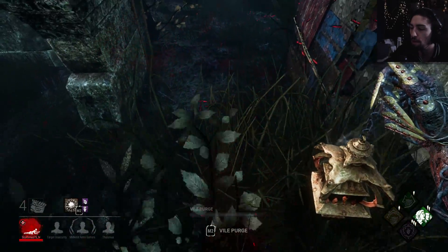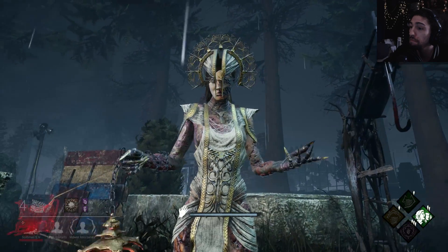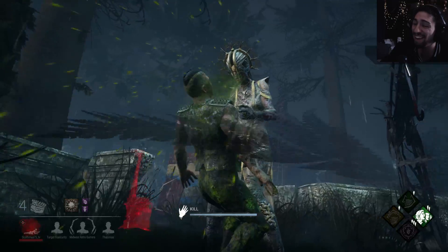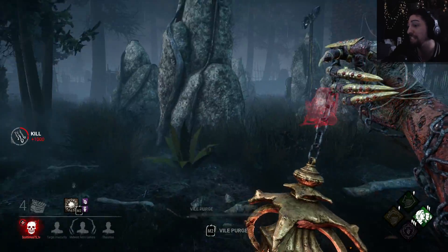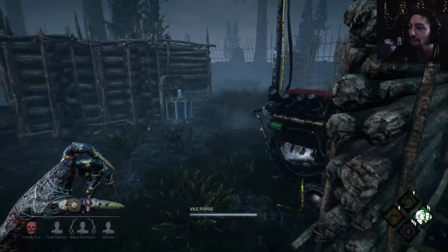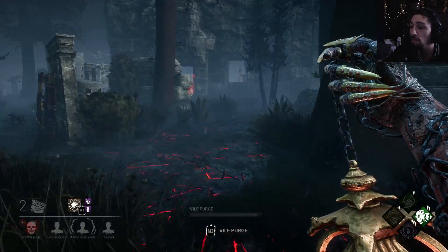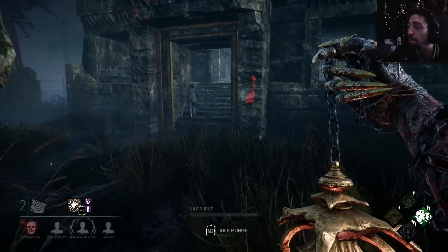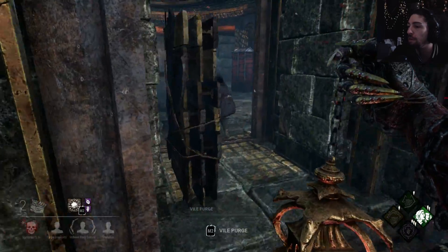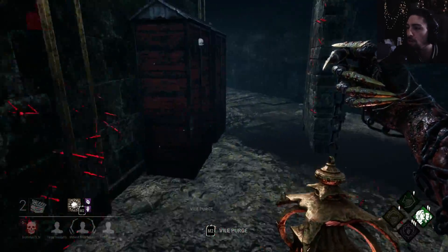Alright, let's look at this mori. That's nasty - it's not gory, it's not as bad as other moris, but that's nasty. That's a pretty big area that you can use that perk on. You don't have to be right against the locker. I feel like the breaking animation is just slower - it might just be me.